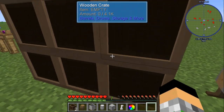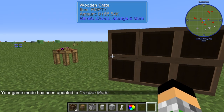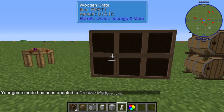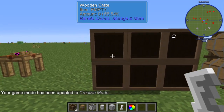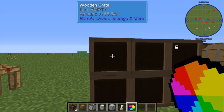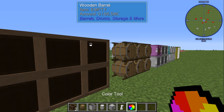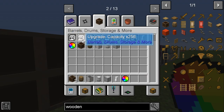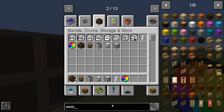Now we're gonna go ahead and put a lock on that one. As you can see, this has 65.54k storage — it can hold a lot. We get that by going to our upgrades. You don't want to go for the 64 or the 256 upgrade because the 1k is super cheap to make.